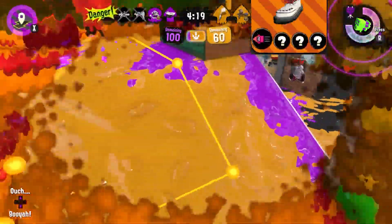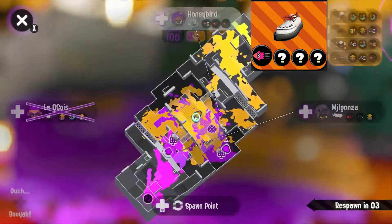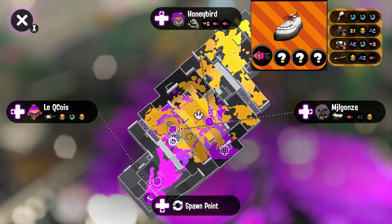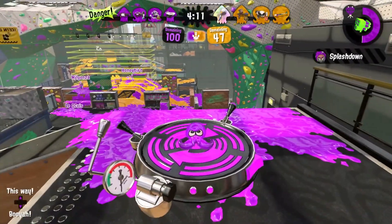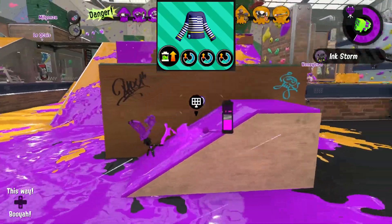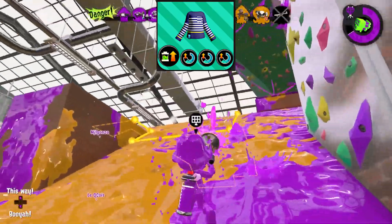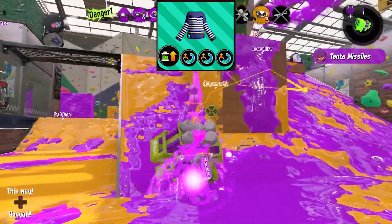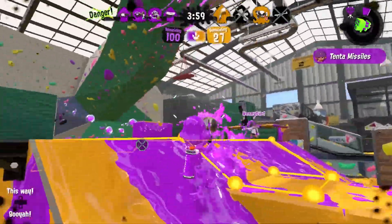You're also going to want to be taking some Swim Speed Up into battle. This is to help you move faster and stay alive, which will further enable you to play passively. Of course, I had to include some Special Charge Up into this build. It's going to help you apply more pressure by giving you more Tenta Missiles and giving you more Ink Tank refills from using your special, which again helps you to apply more pressure.